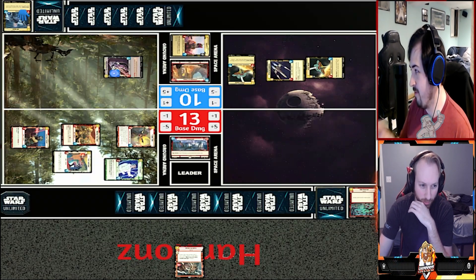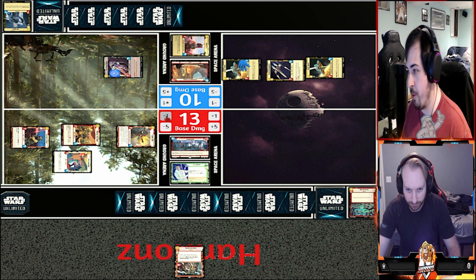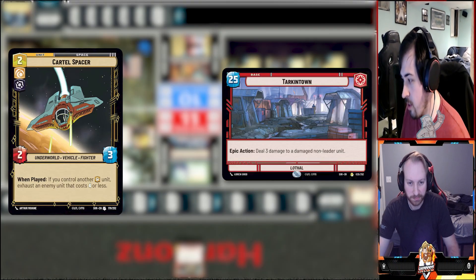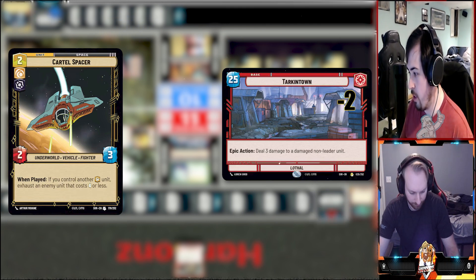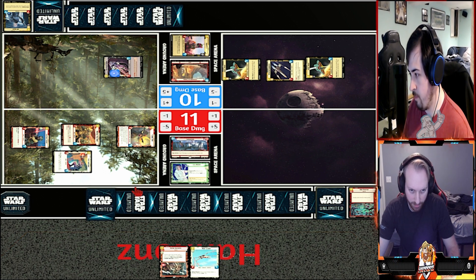You don't attack a woman! I'm going to grab initiative. I'll deal two more damage to your base with the Cartel Spacer. Then I will pass and draw, hoping for the best.